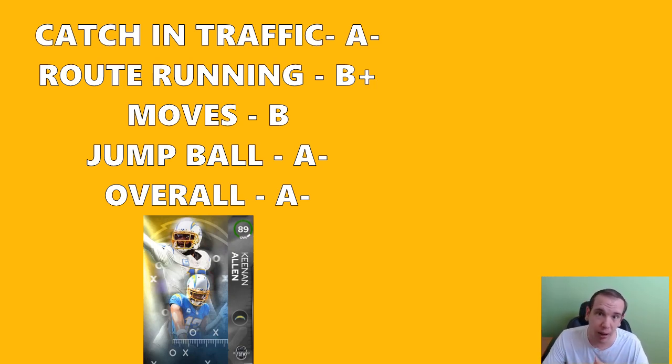If you get him on the short in and short outs to abuse man coverage, this guy is going to be very rare to put that ability on. If you're running a god squad he might fit your scheme in certain situations, especially red zone jump ball — being a minus, he can still go get the ball. Overall he's a minus, basically because of his abilities.